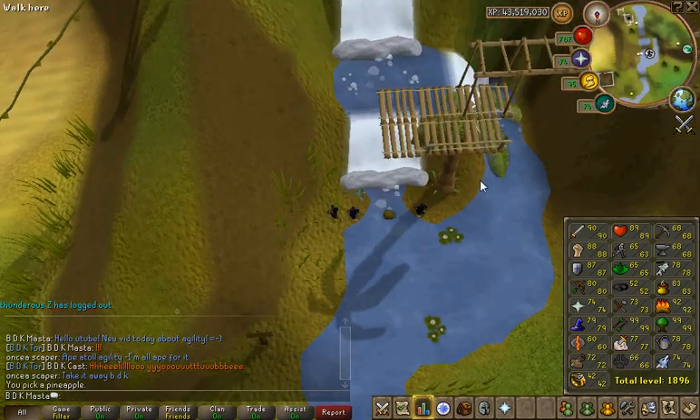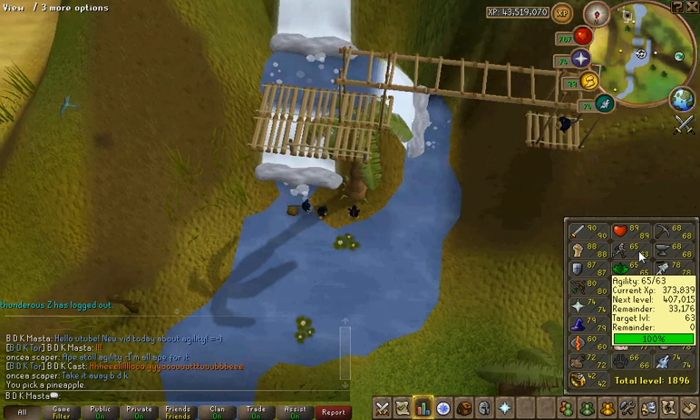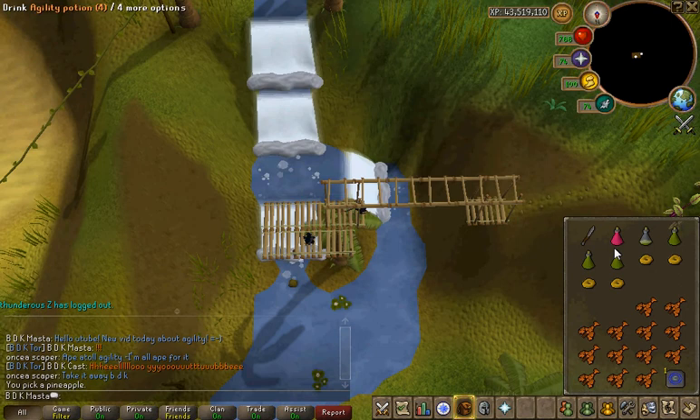But you will stop falling at this agility course when you reach 75 agility. Yeah, 75 agility — you'll stop failing — so you won't need agility potions.